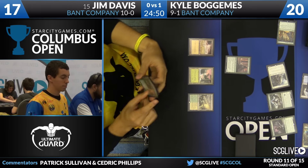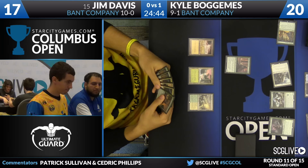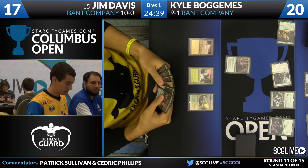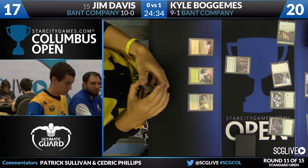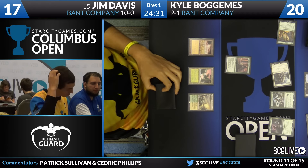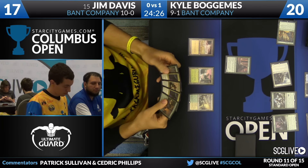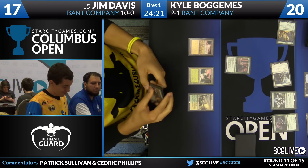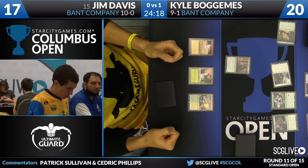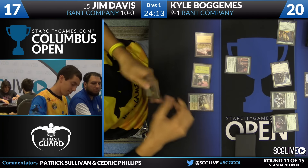Davis will draw — Duskwatch Recruiter. His opening hand looks like it had two Collected Companies in it. I don't think you can scry a land to the bottom, I don't think you can send it back. I think Jim's keep was correct and the scry was correct — this just happens sometimes. It's just the cost of doing business. Davis might be thinking: no spell, transform the Pacifist into a Butcher, have a 4/4 on the battlefield, and try to represent something like Dramokas command.